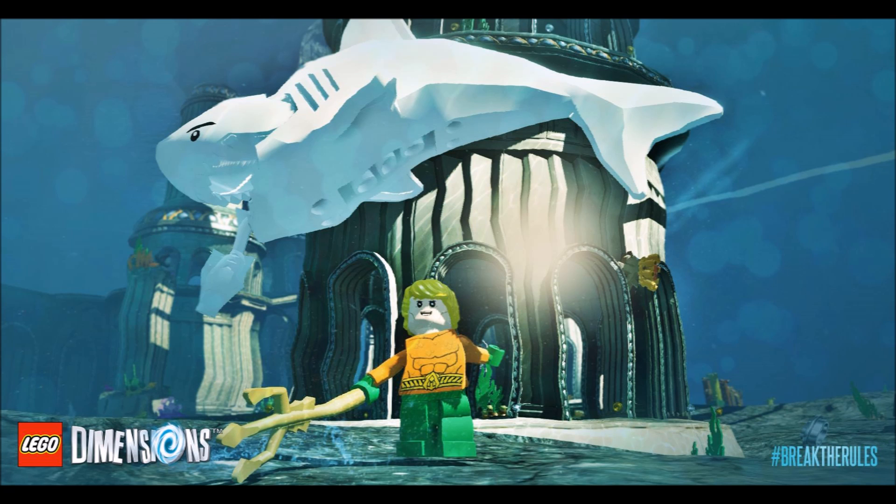Next up is an extremely awesome picture where we can see Aquaman and a shark — I believe they're actually in Atlantis, which is really cool. If we actually get to go to Atlantis in the game that's going to be pretty interesting. Something important to mention: when you look at these screenshots, look at where the studs are. If there's a stud at a location, chances are you'll be able to reach it. We can see you can walk all around that area, so these look like pretty wide open spaces.